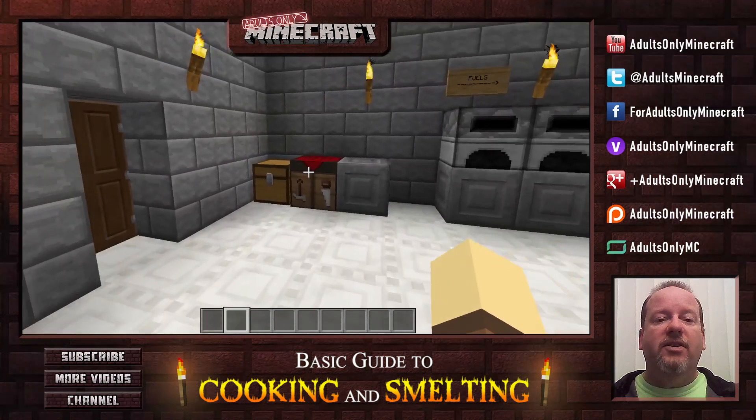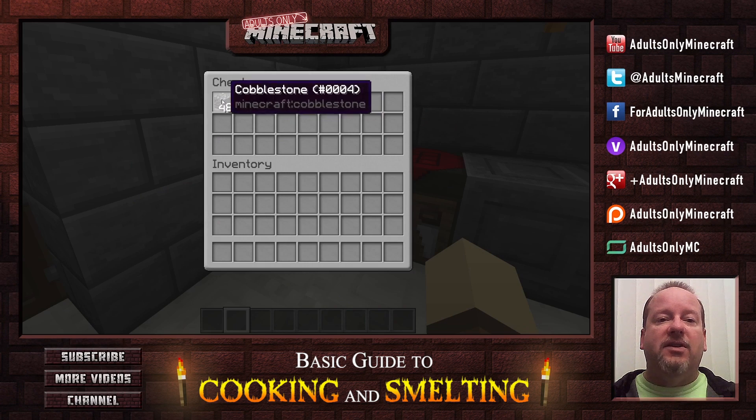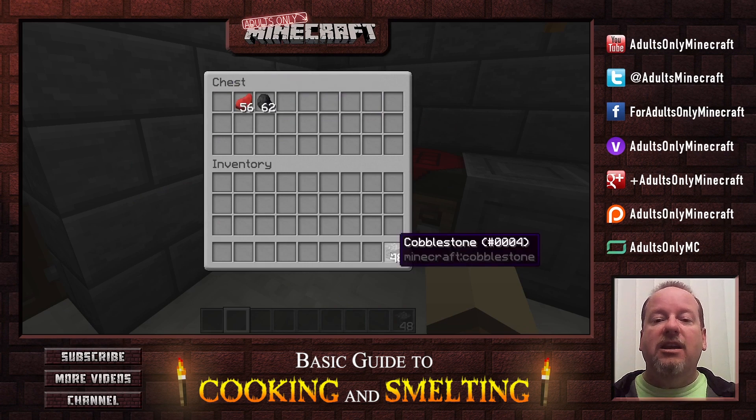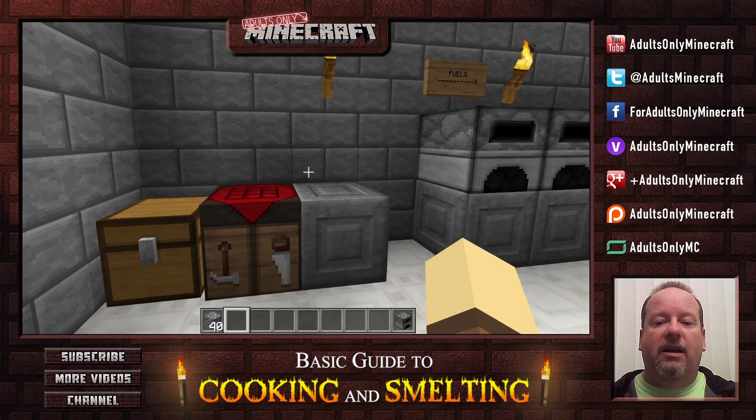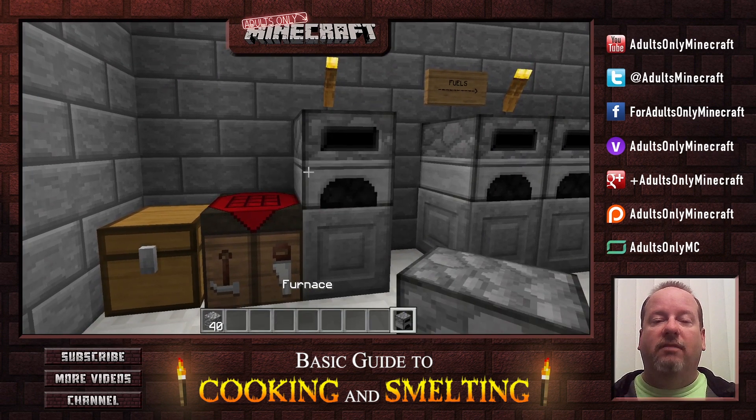The first thing you're going to want to do is make a furnace. The furnace is the thing you use for cooking and smelting. We're going to do it on the crafting table in this pattern, and that gives us a furnace. Now you take your furnace and you put it somewhere. That simple.